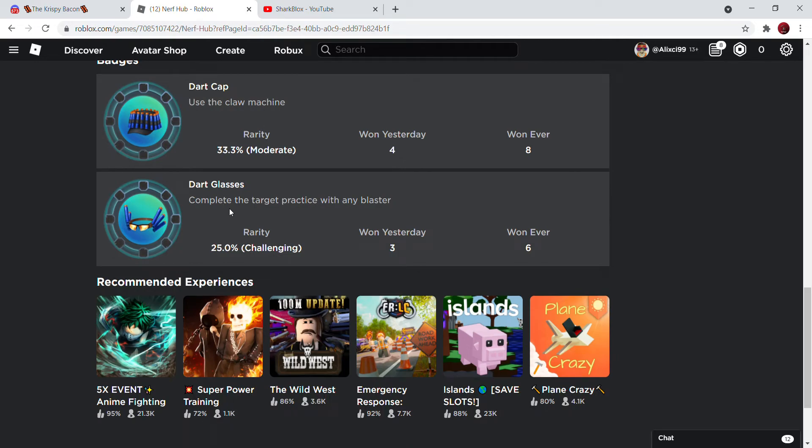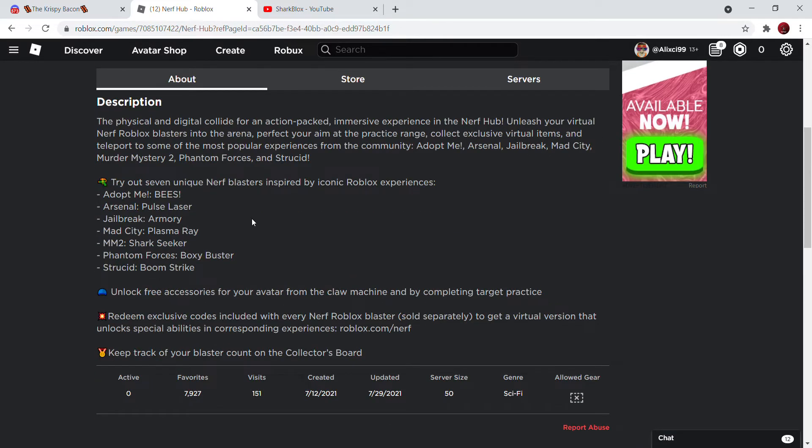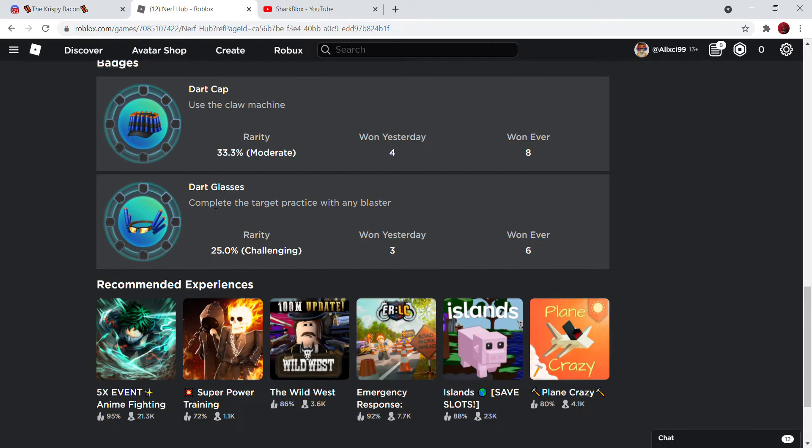There's a lot of stuff we need to go over. First of all, we have the new Nerf Hub, guys, and we can get three items from this event: the dark glasses and the dark cape.